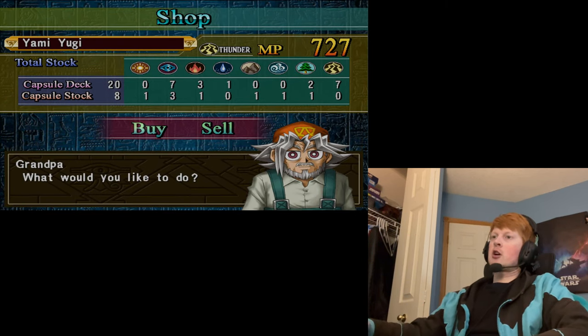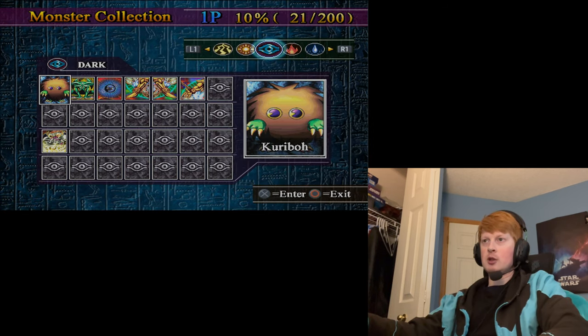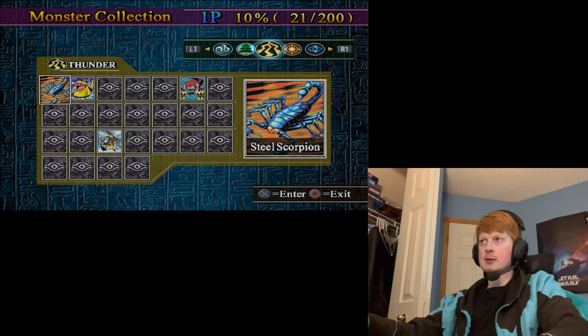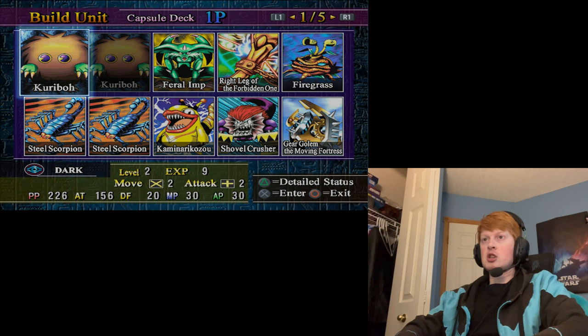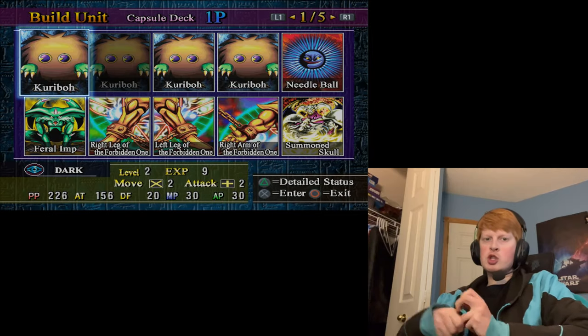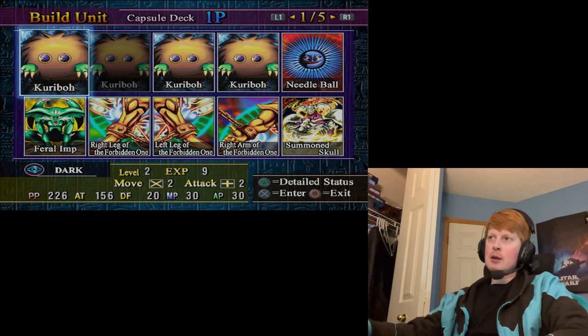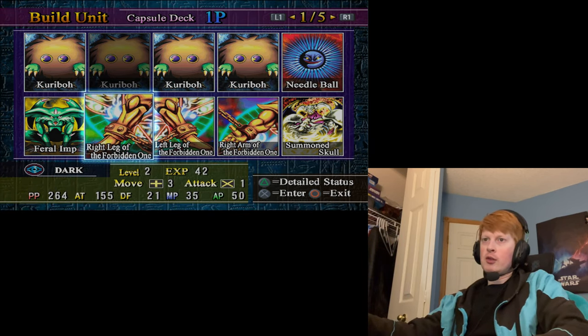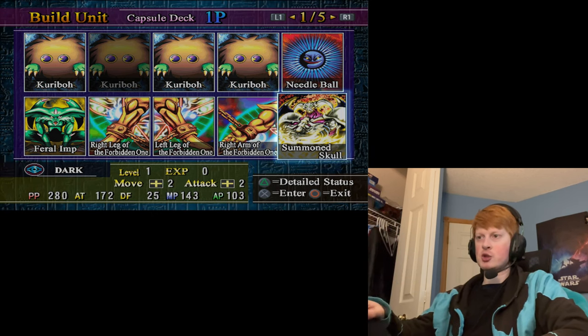I'd like to go back to the main screen and assemble my deck. In Manage Monsters, we can view our full monster collection and build our unit — the capsule deck. After some rearranging: four Karibos, the new Needle Ball, Feral Imp, three current pieces of Exodia, and our brand new monster — which I think is going to be our essential boss monster right now — Summon Skull.